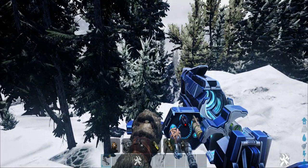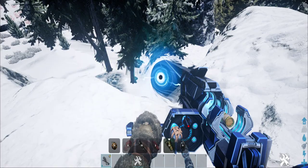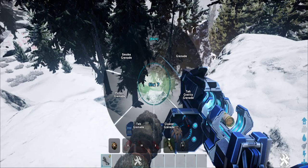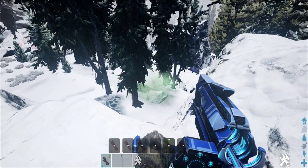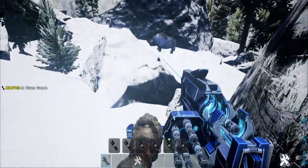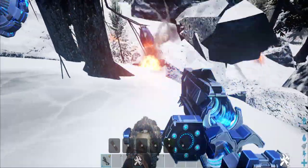If you press right-click you will change ammo type. So probably this is going to be used to remove spam or fog around the turret towers and turret walls. I don't think this is an ideal way to deal with dinos though, but it looks fun.